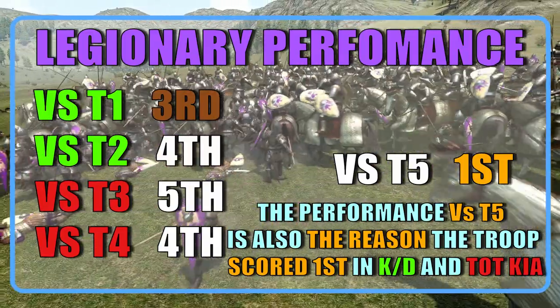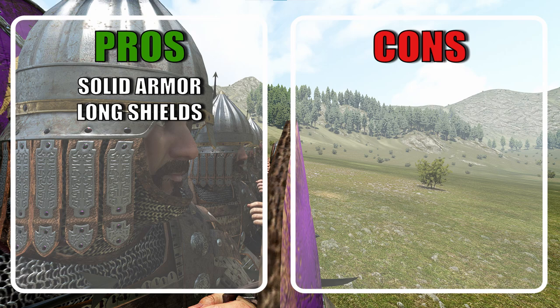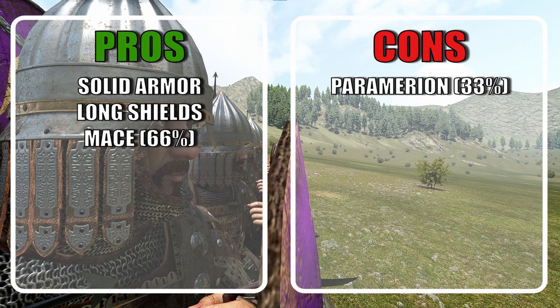Let's go ahead and list the pros and cons. The armor of the legionary is quite solid, with not really any weaknesses but also no particular strength. They do bring some good shields, even if one of them is low on HP, it still protects the unit very well. The Calvatic Mace is great even after the nerf, but the Paramerion is now even worse. They are not a very versatile unit — the Pilum can't be thrown, and even if it could, I still wouldn't consider them versatile.